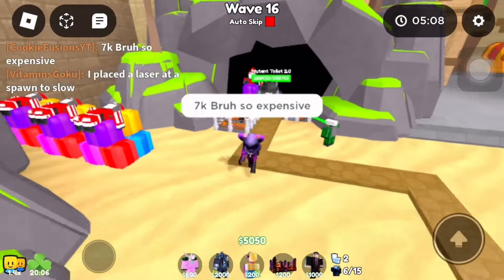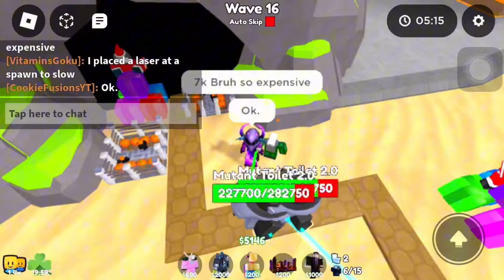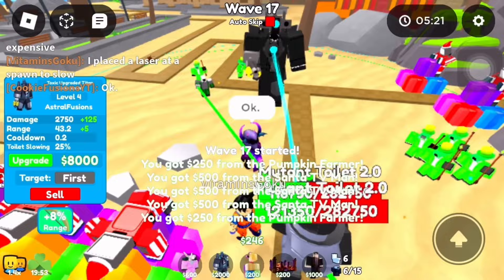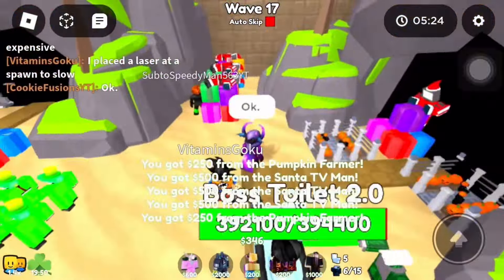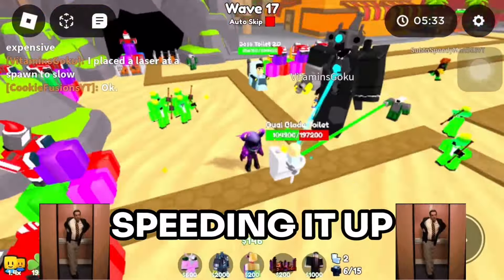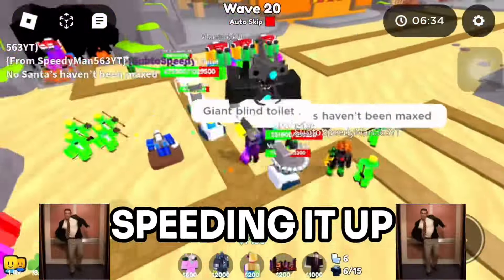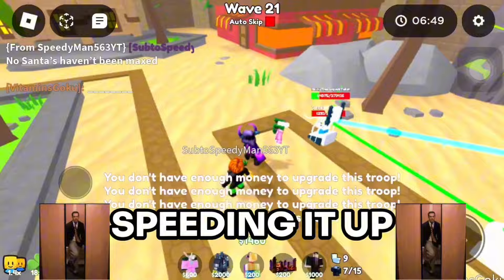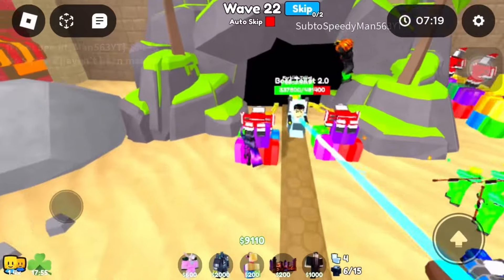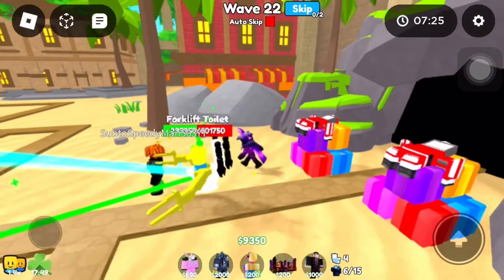Oh my gosh, it costs 7k cash just to upgrade my top slick gunner chamomile man. I think I'm just gonna save my money. I placed down a laser cutter man to slow down the enemy — that means they'll be able to do more damage, which will help stop toilets getting through. There's a 2.0 and a 4 cleft toilet — what are they doing bro, why does it look like that? Okay, never mind, it died.